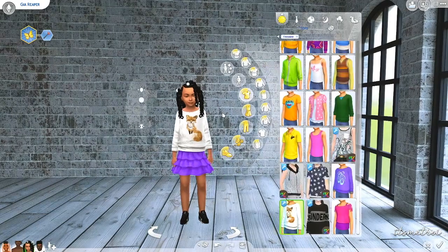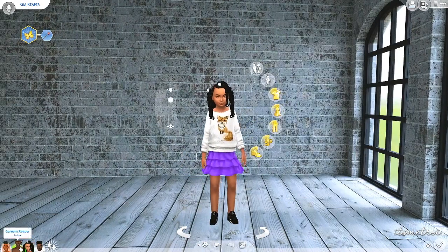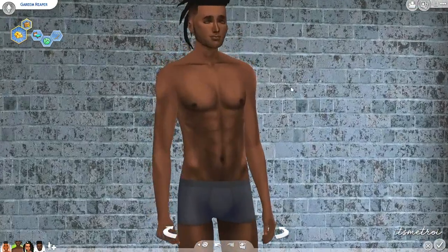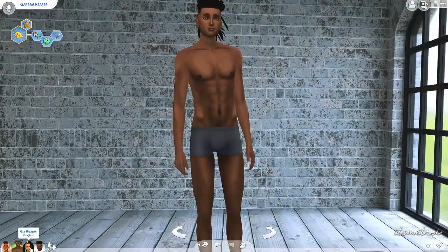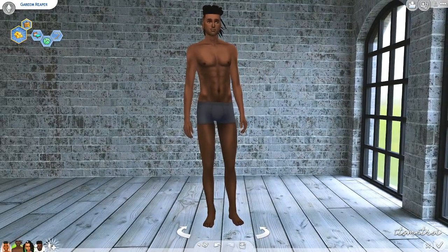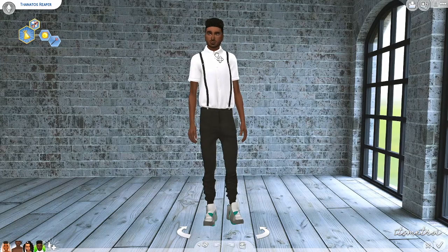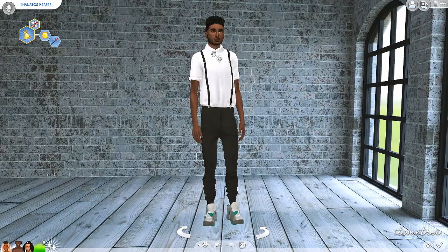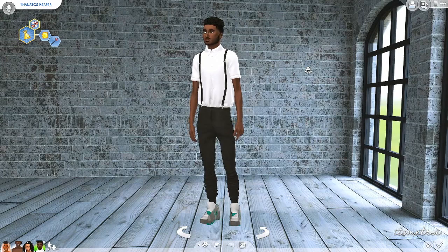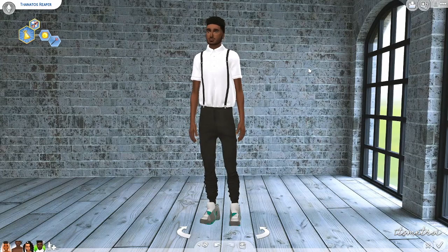You can't do toddlers — the sliders are teen and older only. So children, toddlers, and babies are not included. Luckily we have Thanatos and he is a teen, so I'm making him just a little bit taller, giving him some of his dad's height. Lumia did say this is based off Simmy the Sims' original tall/short sliders.